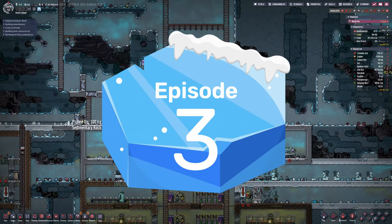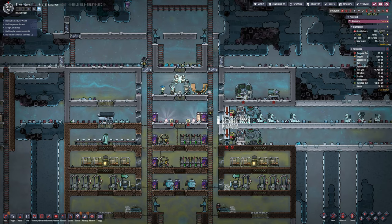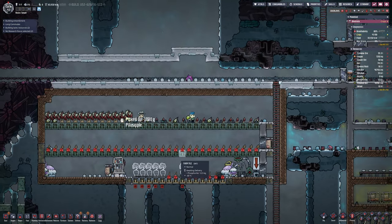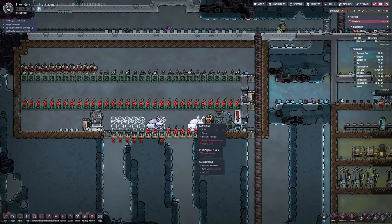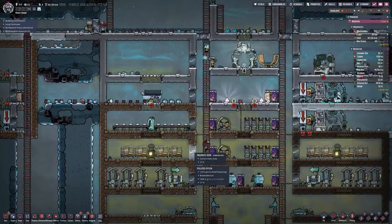Welcome back to another episode of Oxygen Not Included on the Frosty Pack, episode 3. We're trying to get some normality now. The farms are struggling because of lack of pressure - lack of a quantity of gases. There are quite a few gases you can use, but the carbon dioxide is struggling.